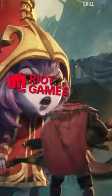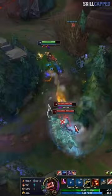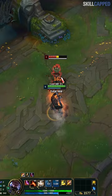This Graves ultimate mechanic was so broken, Riot nerfed it instantly. But Graves mains found a way to bring it back. His R is super clunky to use in a fight because of the really long self-knockback. Pressing it sucks unless you're executing someone.